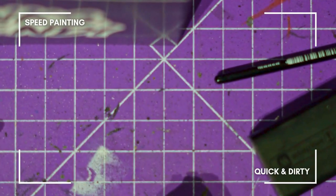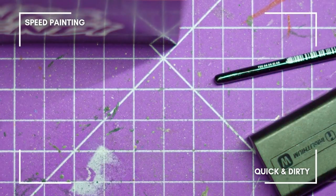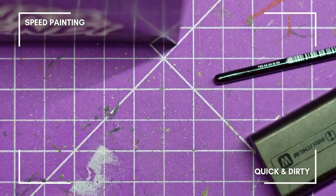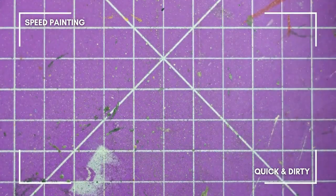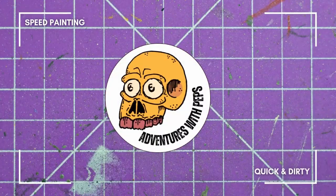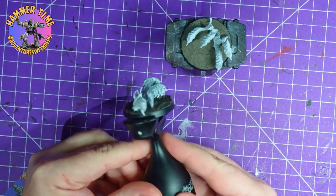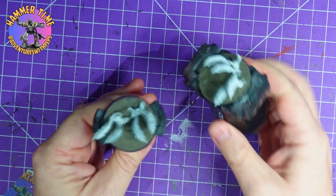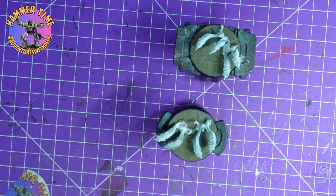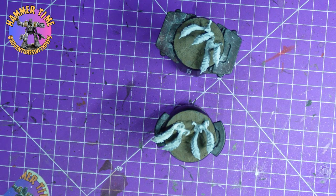Hey everybody, it's Warhammer Wednesday, so let's clear off the desk and get ready to paint. Today we are looking at the Tyranids and the Ripper Swarms from the Space Marine 2 box set. I got mine at Target — this is the North American release. You get four little rippers on a base, primed white, stuck down, slap the mud down, and we're pretty much ready to go.